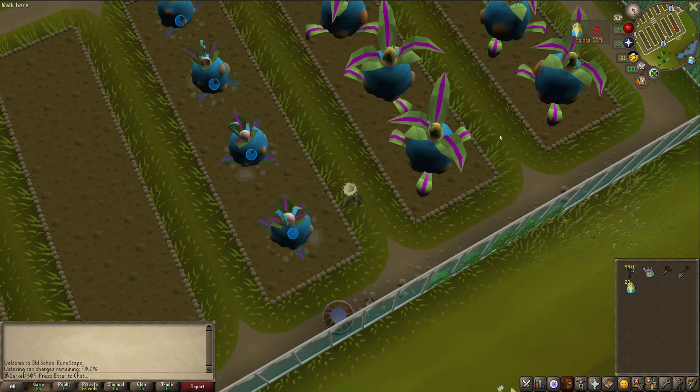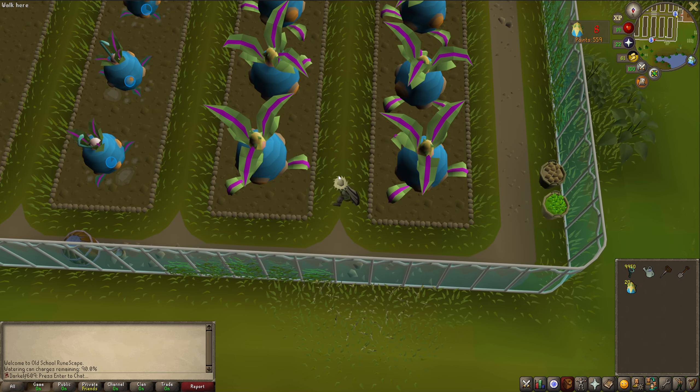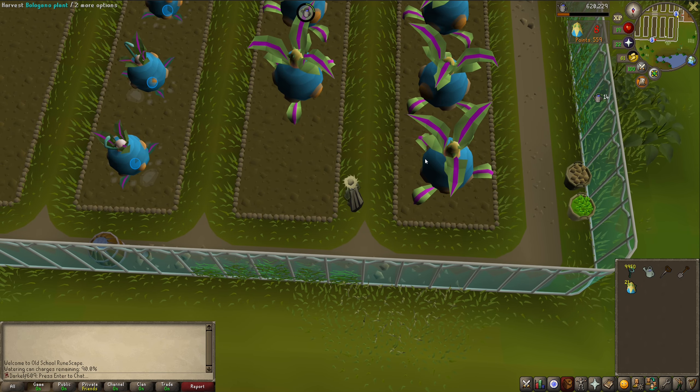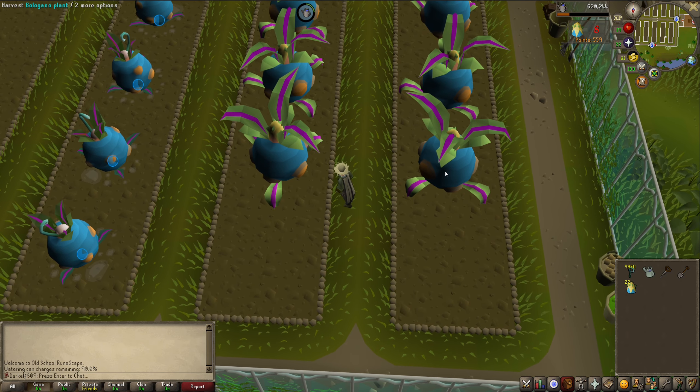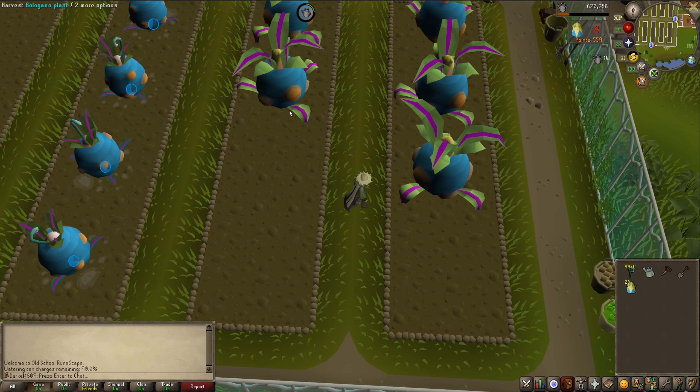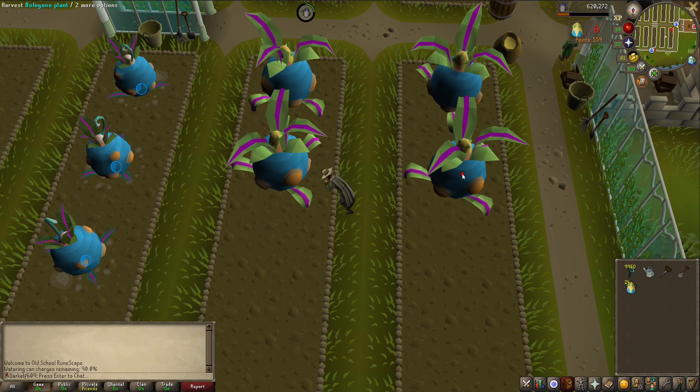From here you would just repeat — harvest, plant, and water all in one turn. But since I'm done demonstrating this method I'll harvest everything and move on to the advanced method. I'm going to try to show you — though I've never tried it before, so we'll see.